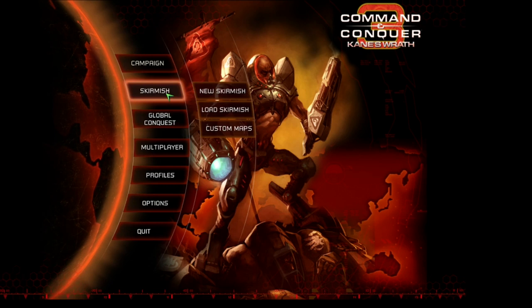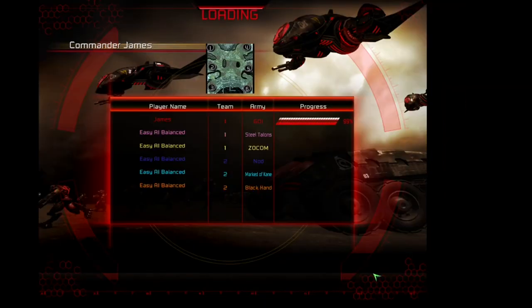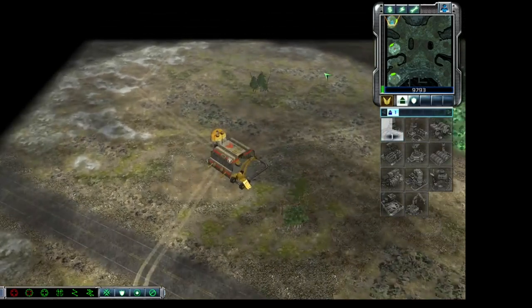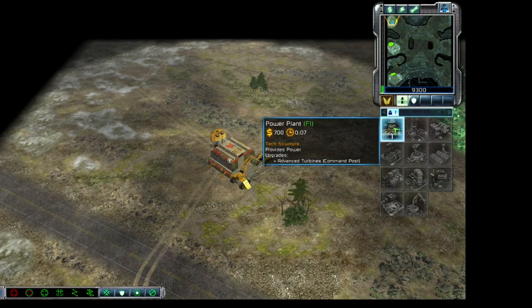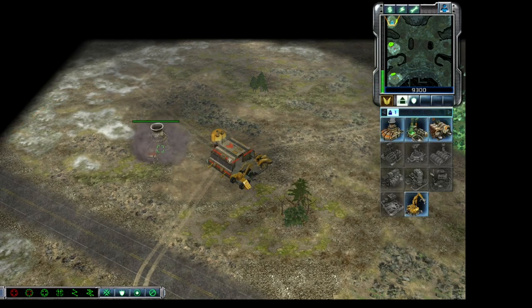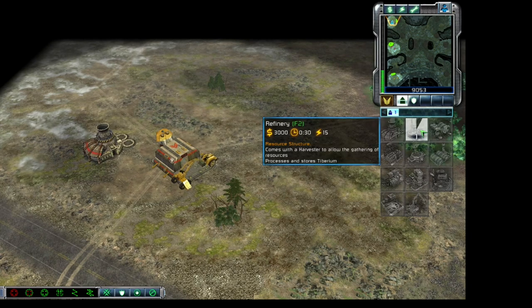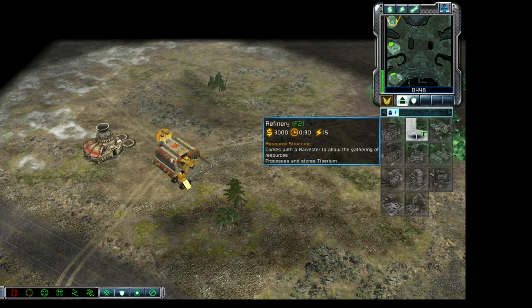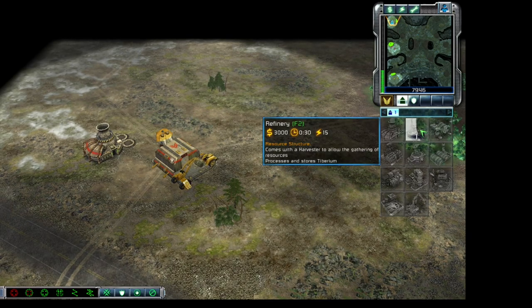The Command & Conquer series revolutionized the real-time strategy, or RTS, genre in the same way that Doom revolutionized the first-person shooter, or FPS, sub-genre. During the very early 90s, strategy games in general were prevalent, the majority of which were all turn-based, similar to Sid Meier's Civilization series. In 1992, the first game that we would recognize as an RTS game, Dune 2: Building of a Dynasty, was released, developed by Westwood Studios. The title was attributed to be the grandfather of the RTS sub-genre, as it introduced the majority of the mechanics that are still used in RTS games today.